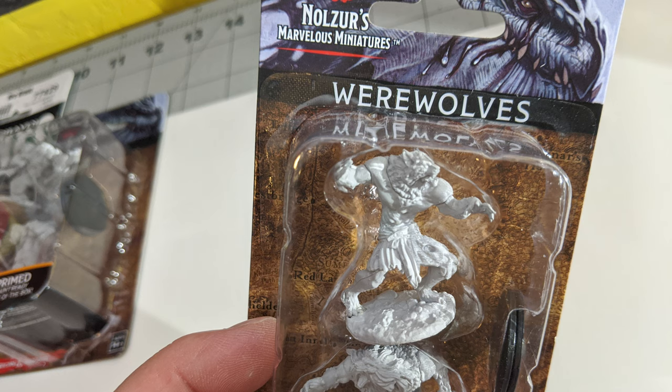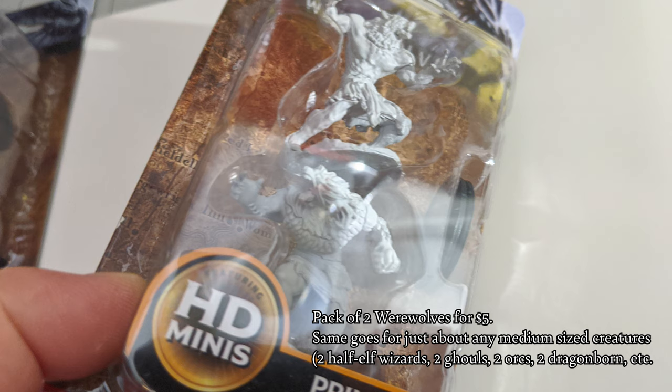Up next is the Nolzur's line of miniatures. These are similar in detail to what you'll find with Pathfinder Deep Cuts or the Reaper Bones Black. Generally, for medium-sized Nolzur's miniatures, you'll get a pair — whether a pair of bards or a pair of ghouls — for about five bucks. It's a good price, clocking in at around $2.50 per miniature. They're unpainted, but they are primed and ready to go out of the package, and they will also have little circle bases to go with them.